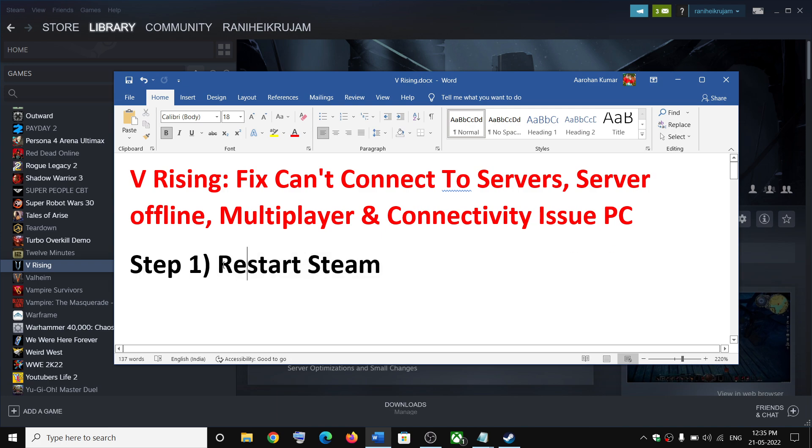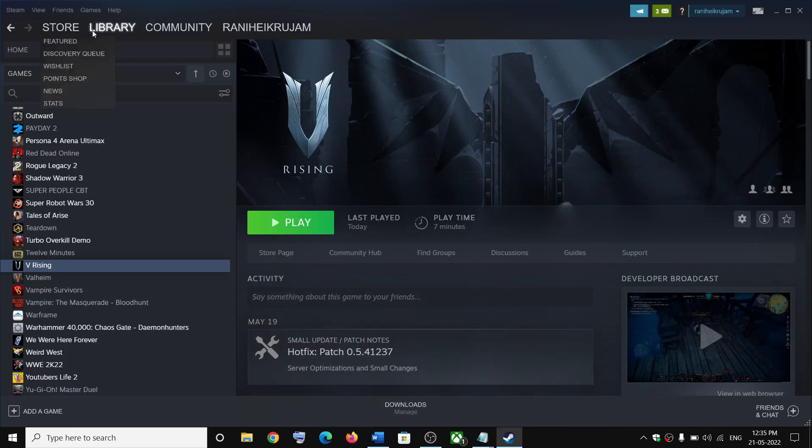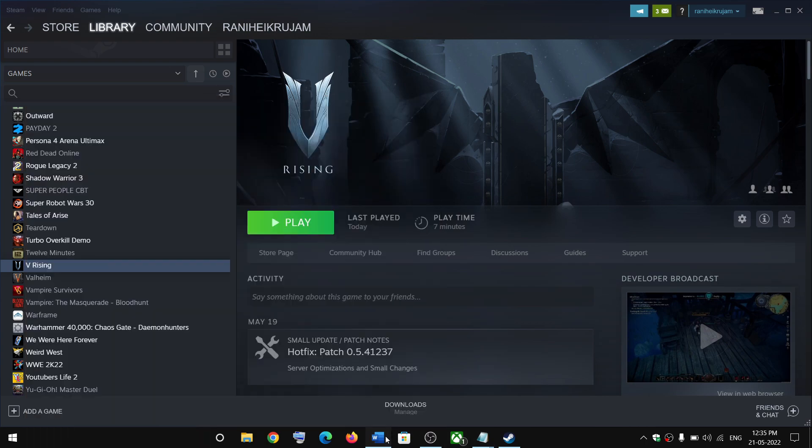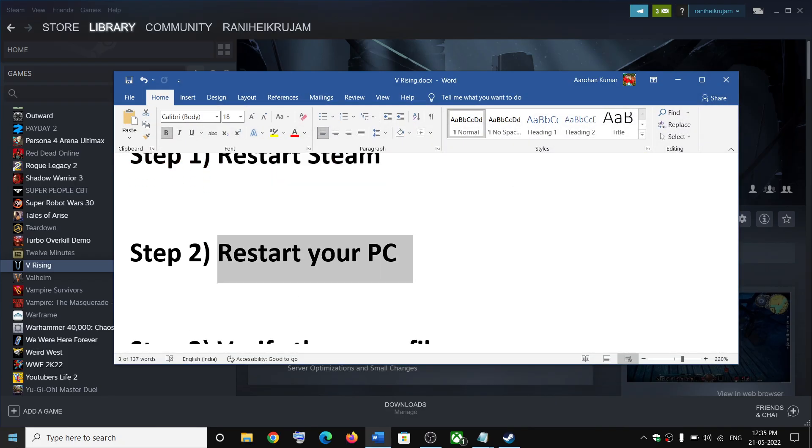If Steam is open, on the top left you can see Steam — click on it, then click on Exit. Once Steam is closed, open Steam again and then launch the game.